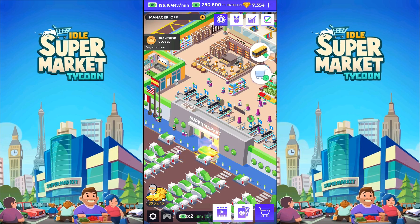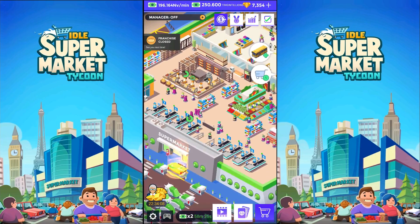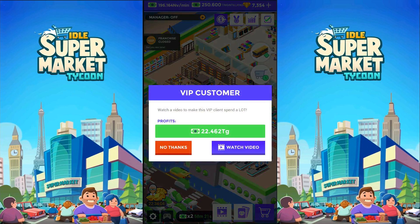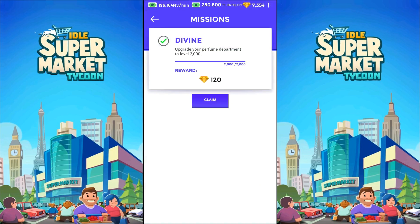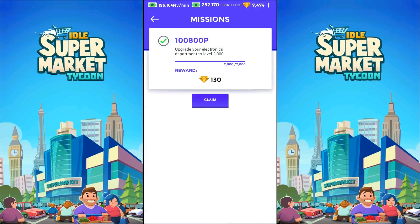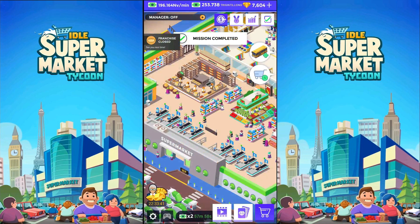I have been doing some work here — you can see I've gotten these guys up a bit. It's a little on the tedious side, so I didn't want to do it in a video. I see I've completed an upgrade: upgrade the perfume department to 2,000. That's a lot of gems. It looks like I've got the next one too — upgrade the electronics department. And another one. I'm getting a lot of gems here.